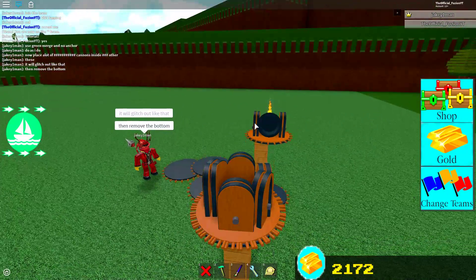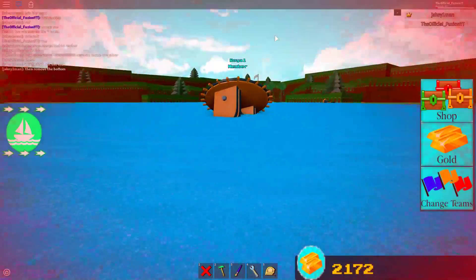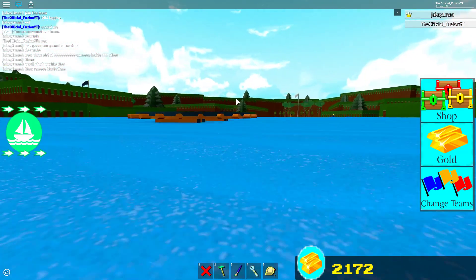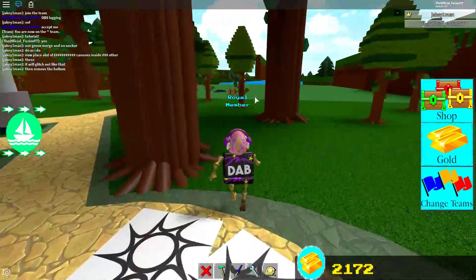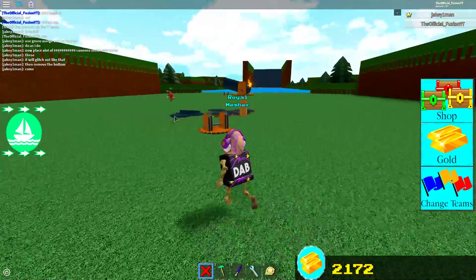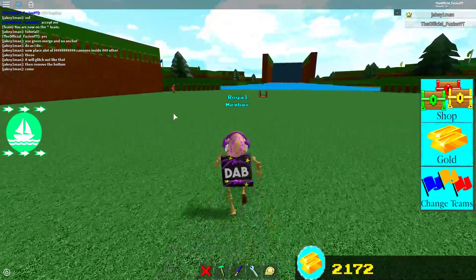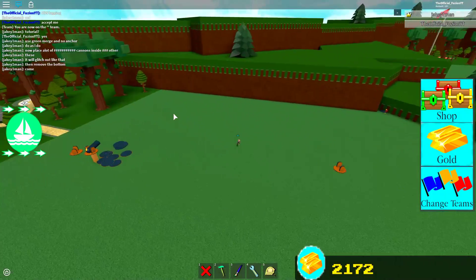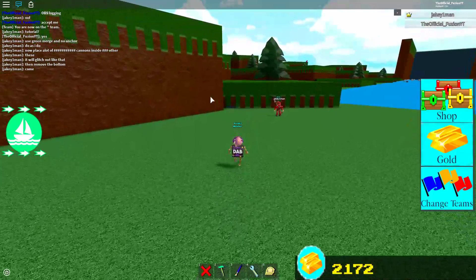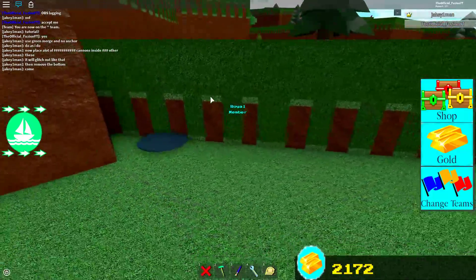You probably need more than eight but it'll glitch out like Jakey's. Stand on top of it — it did not work that time. What this thing will actually do is teleport you everywhere, but most of the time it will work. He said remove the bottom. I got teleported. Now we're gonna go stand on this thing — I believe this is what's gonna turn us invisible.